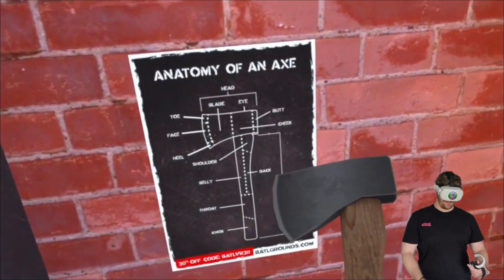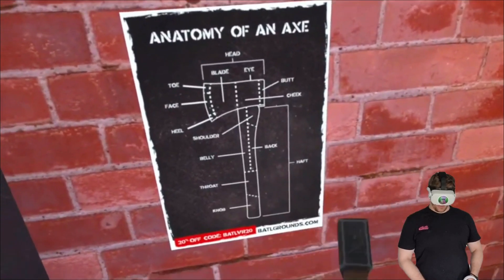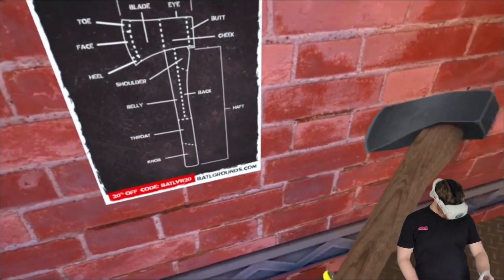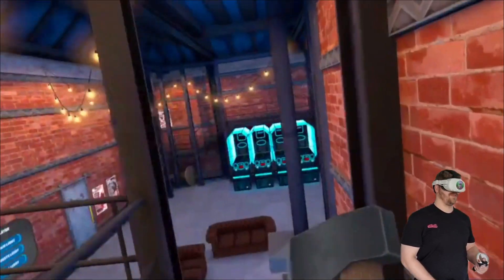The anatomy of an axe! You've got your toe, your face, your heel, the butt, and the cheek — butt cheek — the belly, the throat, the knob. Alright, let's do what we came here to do and throw some axes around.